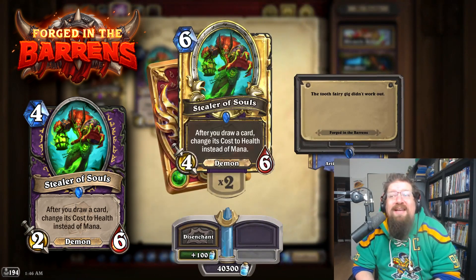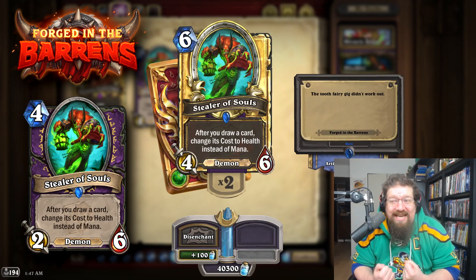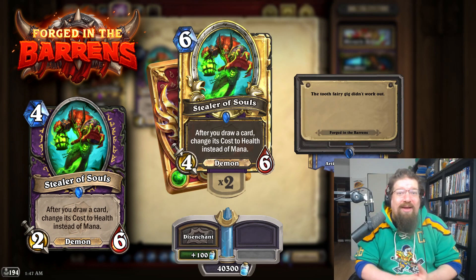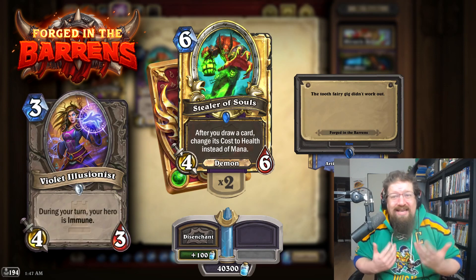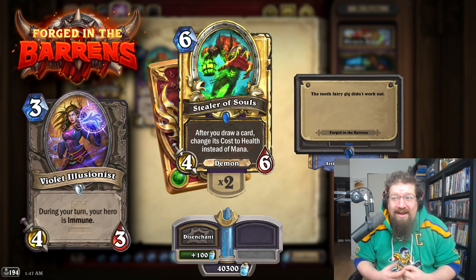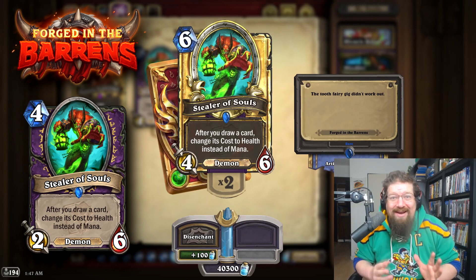Our first banned card here is Stealer of Souls — currently not playable in Wild. It got banned in Wild while it was 4 mana and then got nerfed afterwards to 6. When banned cards go back to Wild, Blizzard will reassess if the card is okay as is, depending on how the game has evolved, or they will rework or nerf it for Wild. Stealer of Souls at 6 mana — with its combination with Vial Illusionist — I think at 6 it's probably safe. You can unban it and leave it at 6, but definitely don't put it back to 4; that would probably be a bad idea.